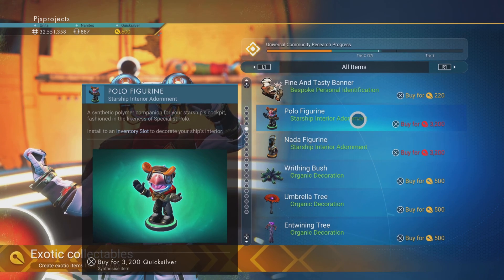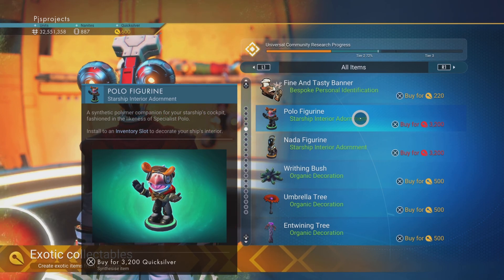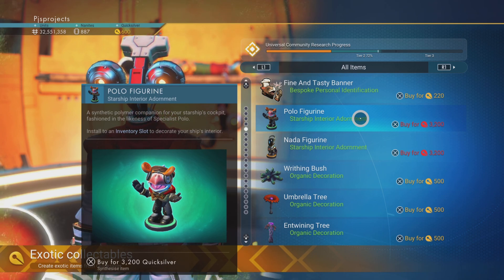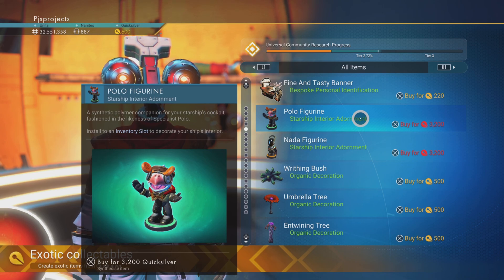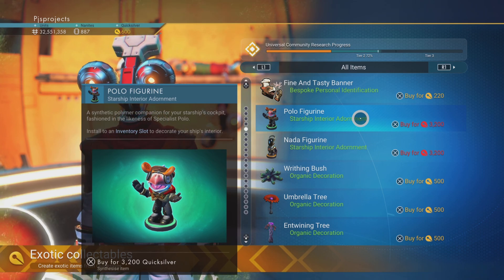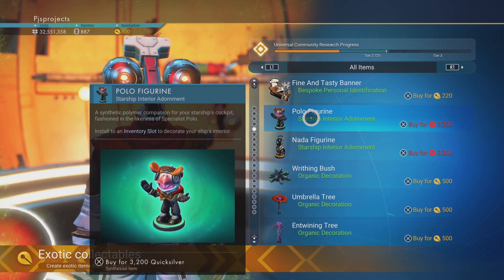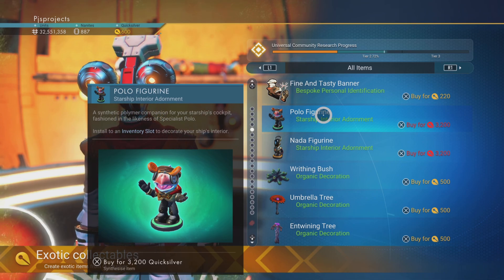Moving on we have the Polo Figurine. At also 3200 Quicksilver, this is actually one of the better ones - it gives you plus five percent maneuverability, and if combined with different trails it can be boosted even further. Put it in your ship's tech spot in the middle and surround it by three different trails and you'll get an enhancement boost. Quite a good one - probably the best one. It's the one I use myself and I do feel this is the best one to spend your hard earned Quicksilver on.